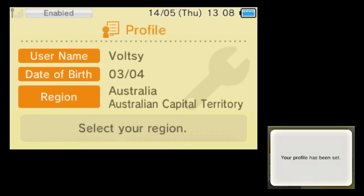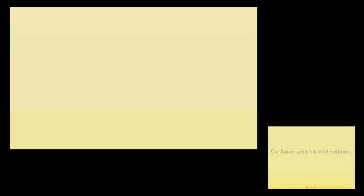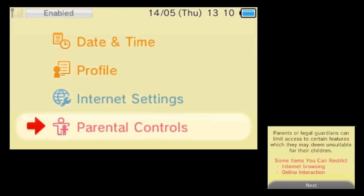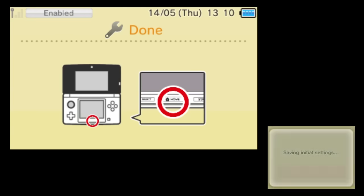Next, continue with the installation. Go to Internet Settings and put your internet settings in, because you're going to need to connect to the internet in a bit. Once you've done that, set parental controls to 'do not set,' and then basically you're done. Hit the Home button and it'll take you back to the home menu.